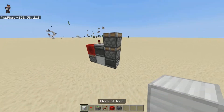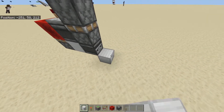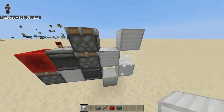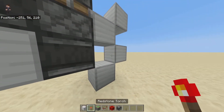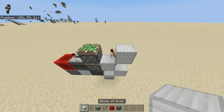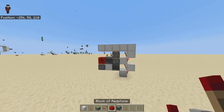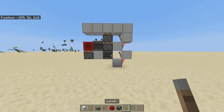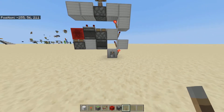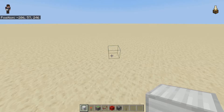For the extension we will need blocks placed like this with redstone torches on the blocks. Then we just put in our floor and test it out. Put a lever on this block and that is the vertical piston extender done.